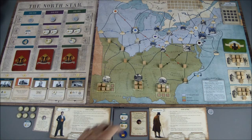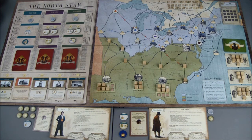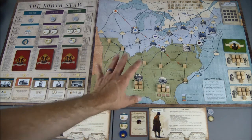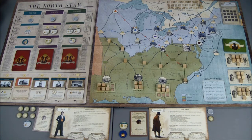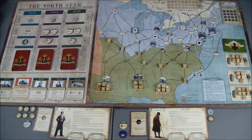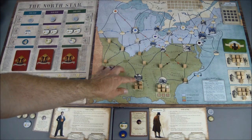Now we're ready to move into the action phase, starting with the stockholder. He's going to get one dollar. I want to make some moves to maximize the amount of money I get from my fundraising action. I'll spend my conductor token — I'm going to move one, which will attract the attention of the yellow slave catcher, and then move two and three.